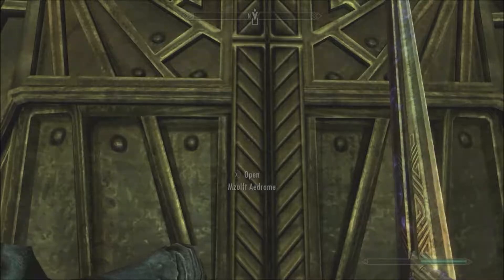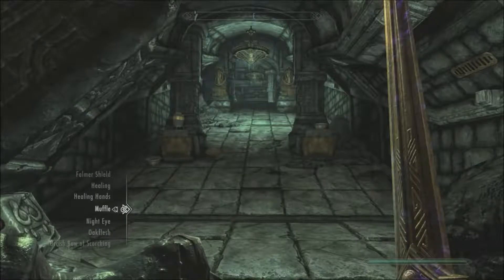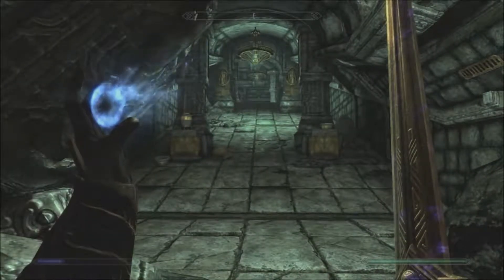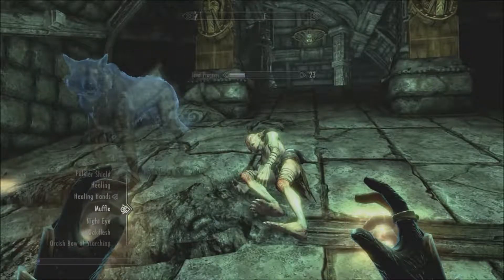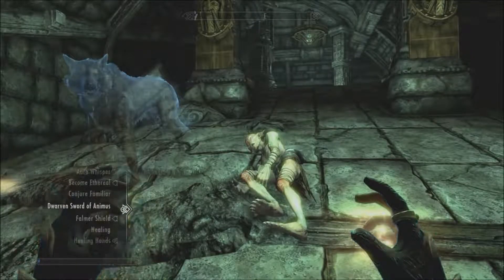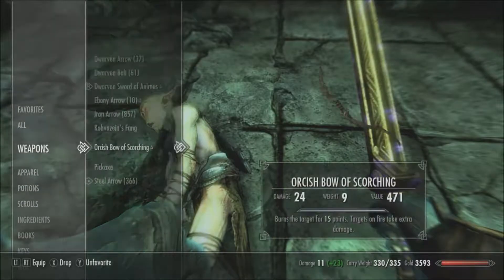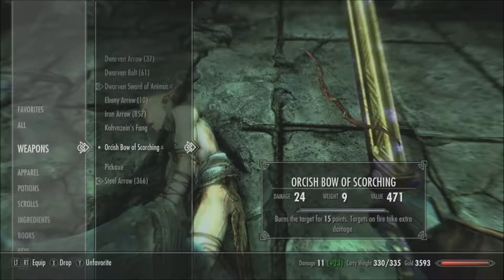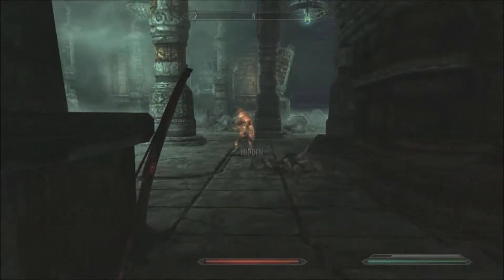We're going to the Mzulft Aedrome — this place appears to be full of Falmer. We actually have enough magic to use Muffle now, which would be good for Illusion. While I was between episodes, looking around the skill tree, there's actually some interesting stuff. Oh, this Falmer weapon — I'm gonna give this to Kharjo. It's 29 damage, but mine's got fire, so mine technically does 39 damage. That's why it's so good.